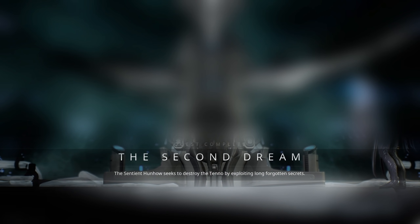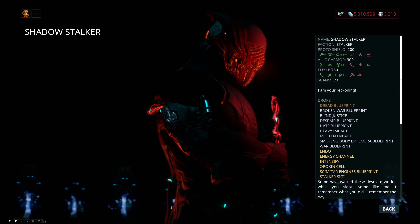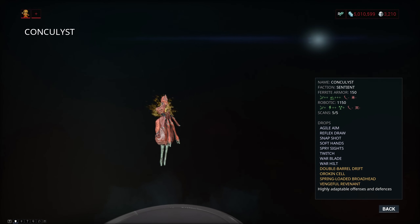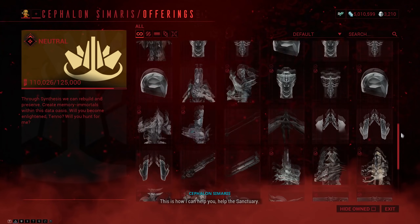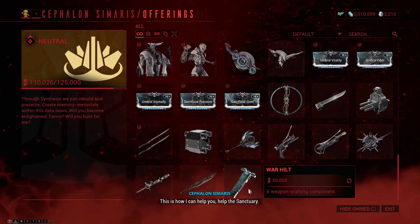To begin with, you can get the Broken War from the Second Dream quest, but there are other ways to get it as well. Shadowstalker will drop you the blueprint, and the other two parts are dropped by various different sentients and can also be purchased from Cephalon Simeris for 50k standing each. The parts you're looking for are the Warblade as well as the Warhilt.